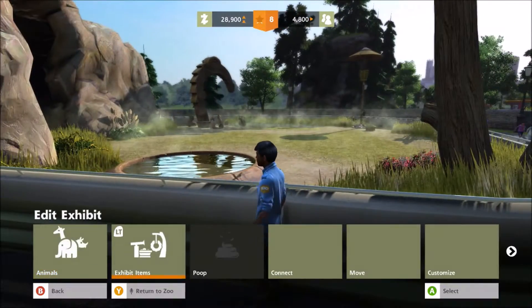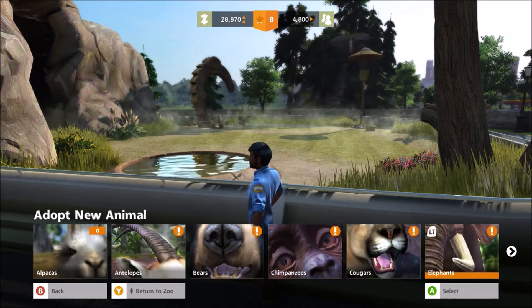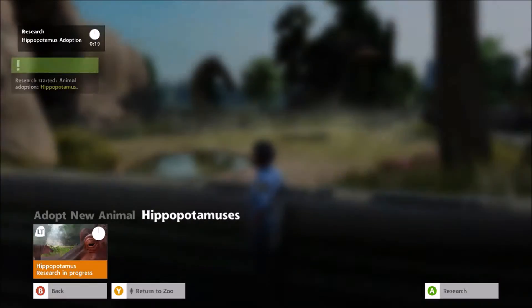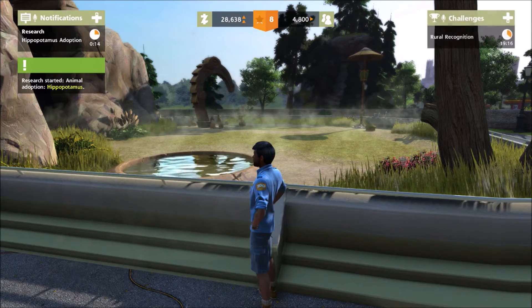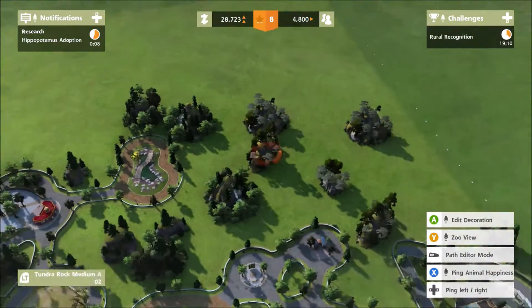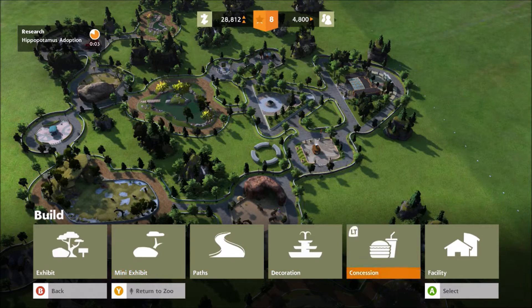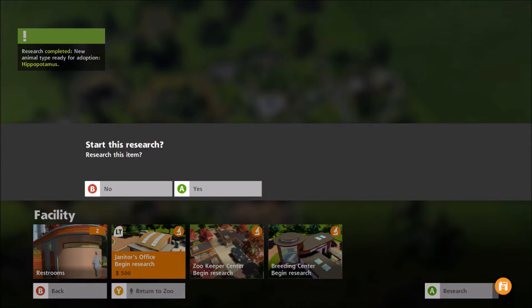In Planet Zoo they do have semi-aquatic enclosures, because hippos spend most of their time in the water during the day. Let's begin research for the hippo. It looks like guest happiness isn't going down, which is good. Tidiness is lacking though, and we don't have a janitor's office — that's kind of annoying.